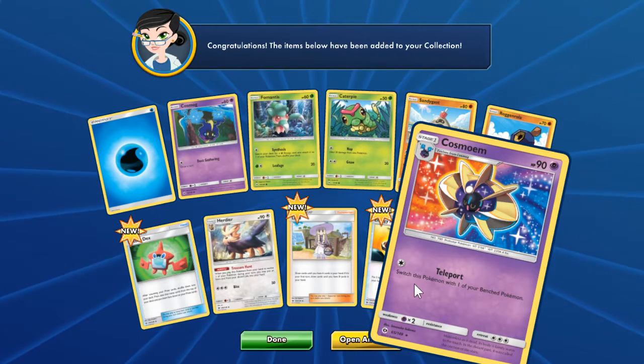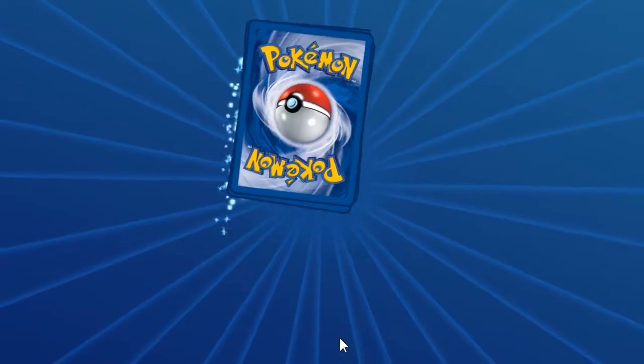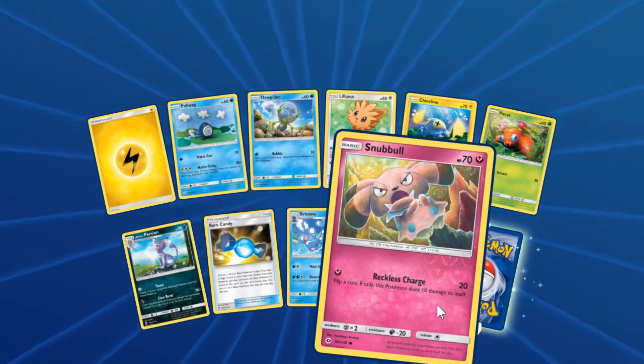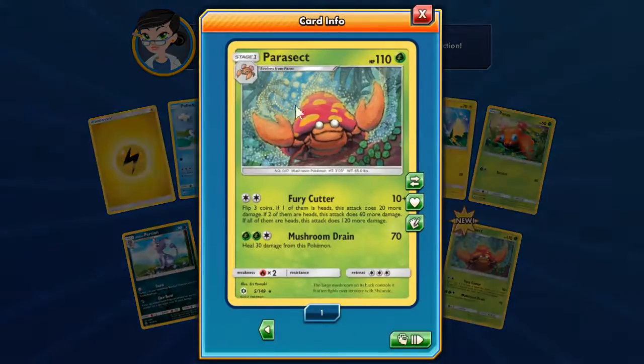And another regular Cosmog. Reverse Snubbull. Non-holo Parasect.